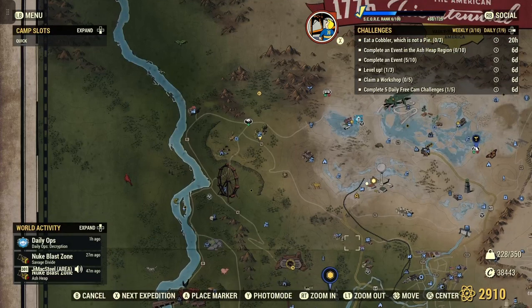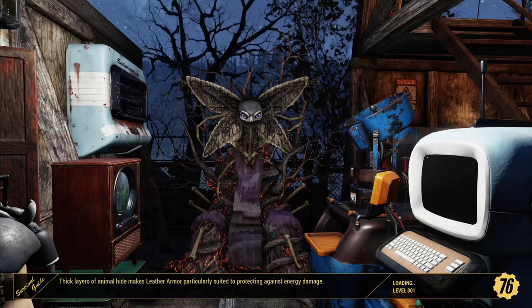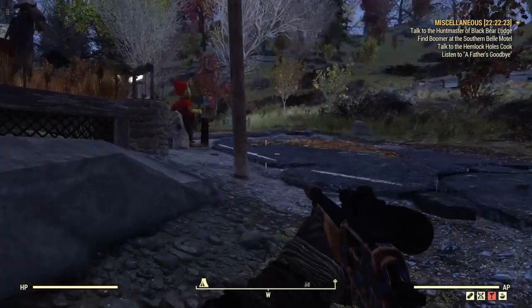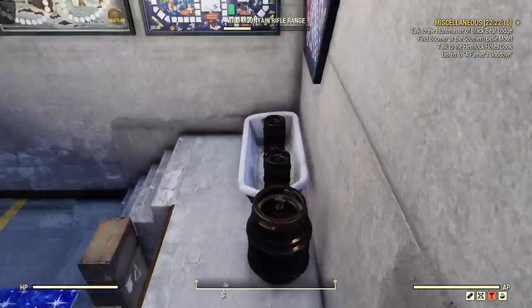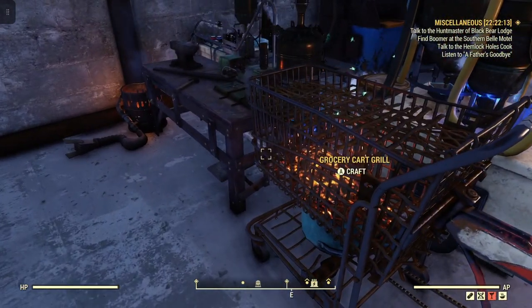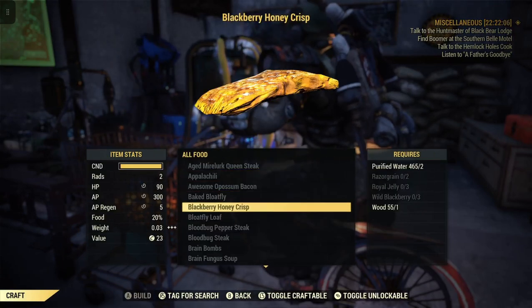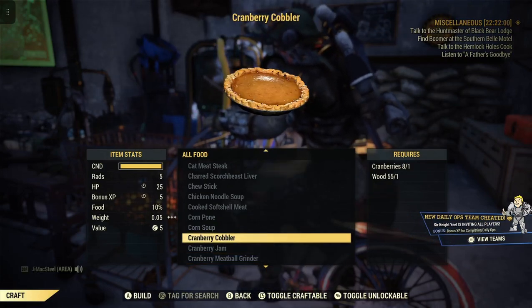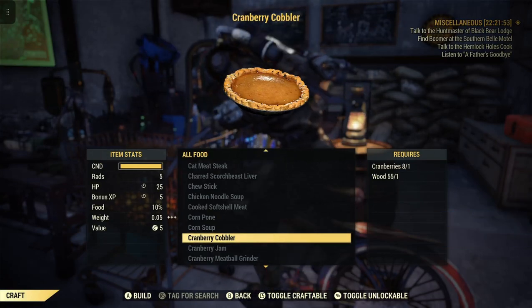Let's make some cranberry cobblers. At the cooking station, go down to food, then down to cranberry cobbler. To make cranberry cobbler you need one cranberry and one wood. We'll just make three of them for the challenge.